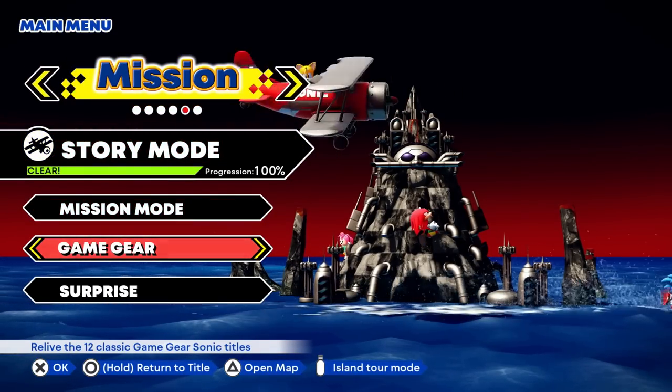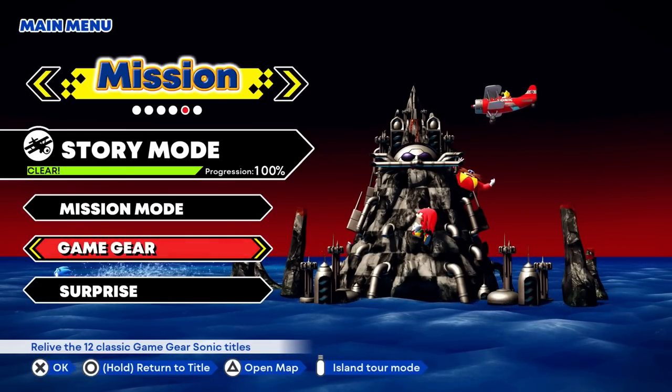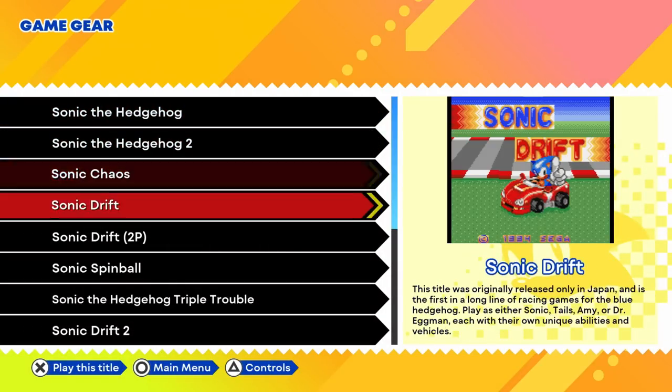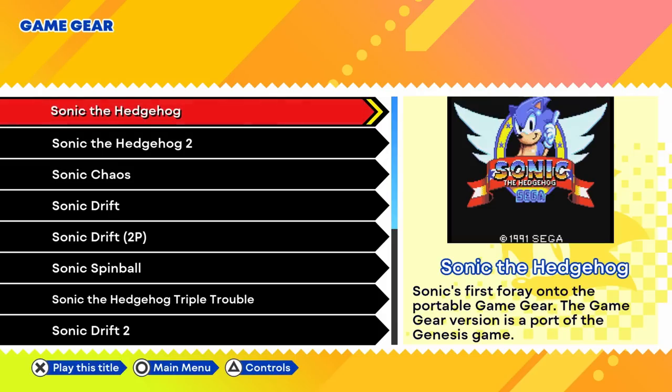If you don't know, the Sega Game Gear was a portable console that Sega made back in the 90s. It was sort of supposed to be like a competitor to the Game Boy, and it had a lot of Sonic games. We have some re-releases of Sega Genesis games as well as some totally original games that were just for the Game Gear, and we'll be playing a little bit of each one today. Maybe we can do full playthroughs at some point — it really just depends on how well these videos do. For right now, let's just take a little taste of each one.